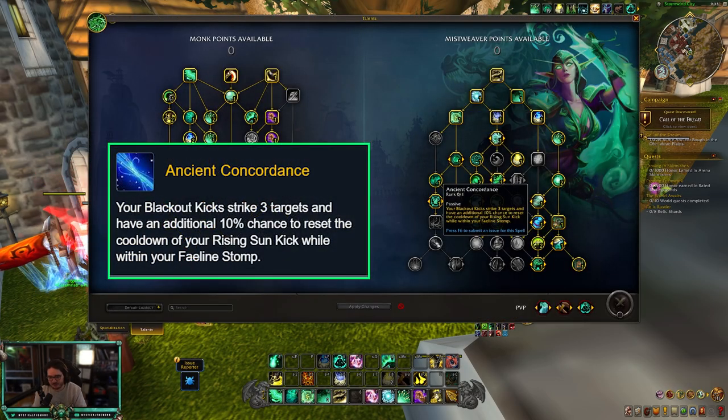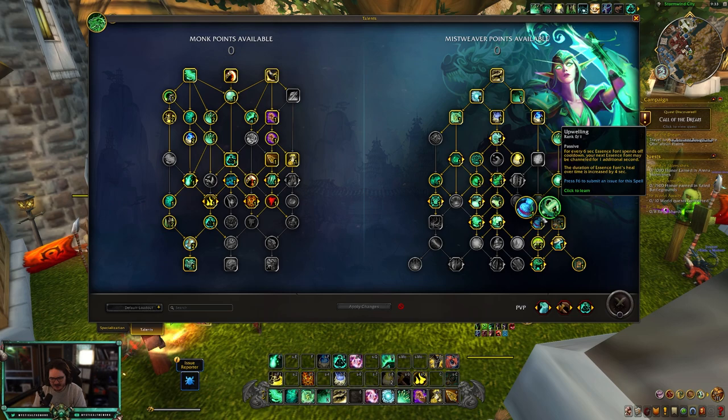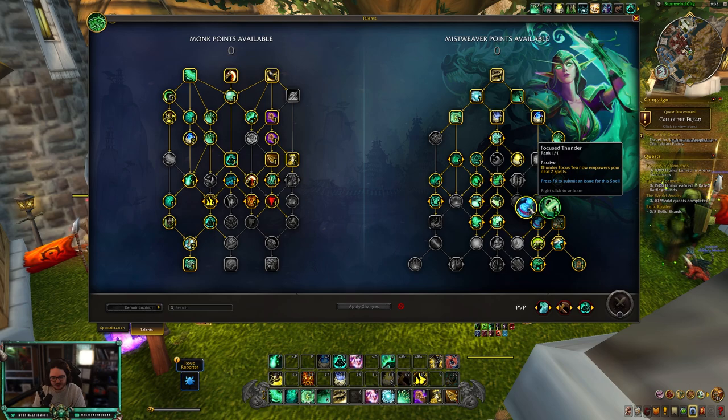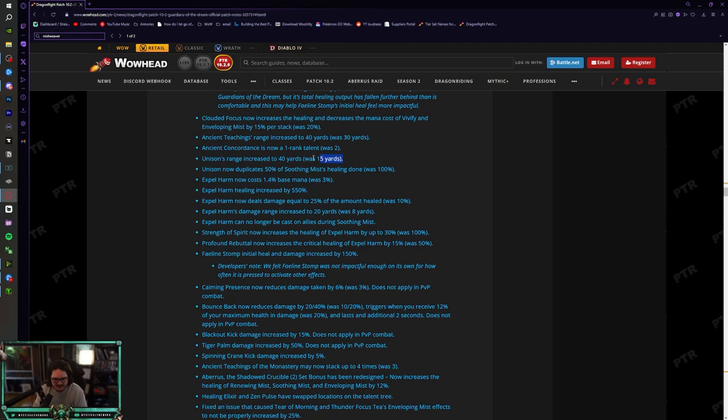Ancient Concordance is now a one-rank talent, which frees up a point. For fist weaving, I think you'll go into Energizing Brew with your free talent, and then get Focused Thunder. Focused Thunder is a very good talent — you can have two Thunder Focus Tea–empowered Rising Sun Kicks and do a ton of damage every 30 seconds, which means a ton of healing.